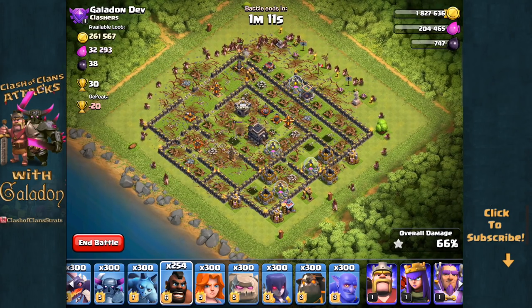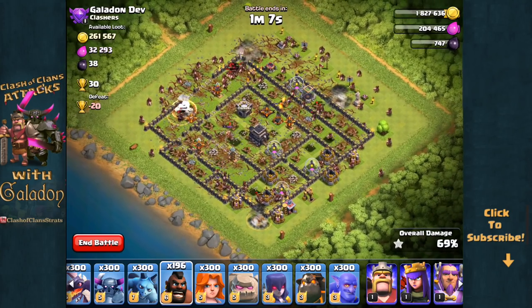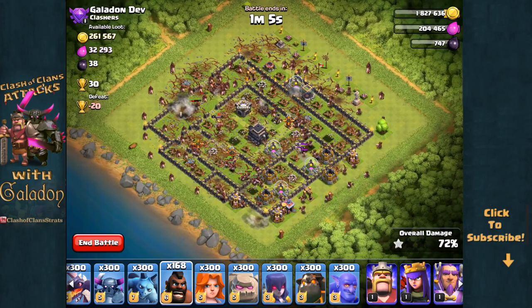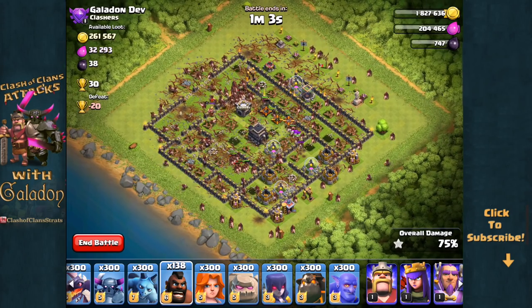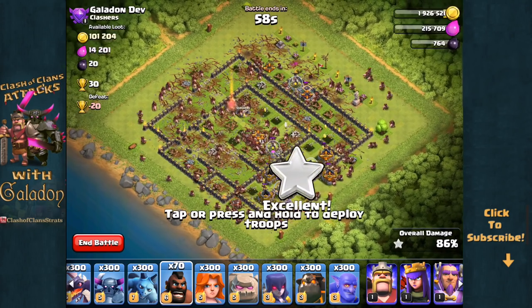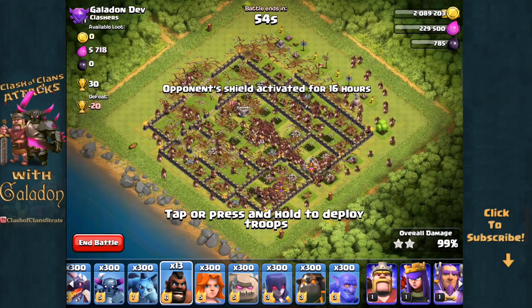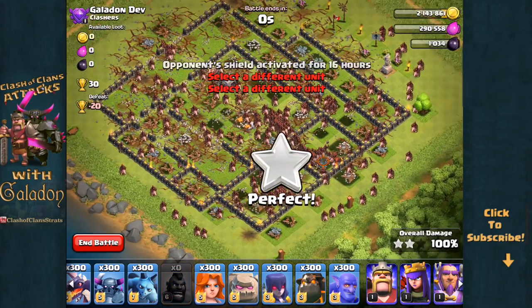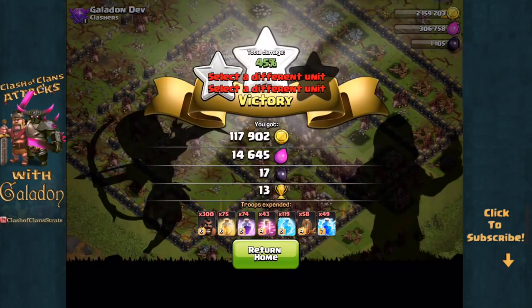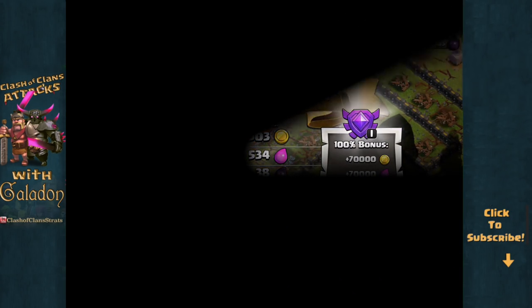And that means it's time for the Hog Riders. Not a whole lot left — we had already destroyed two-thirds of the village before we dropped a single Hog Rider. So it's a race just to try to get 300 Hog Riders down before they get the third star. There we go — 85%, 50 more to deploy, just a few more going down. And finally, as the last structure goes down, the 300th Hog Rider goes down and another perfect three-star raid using Hog Riders.